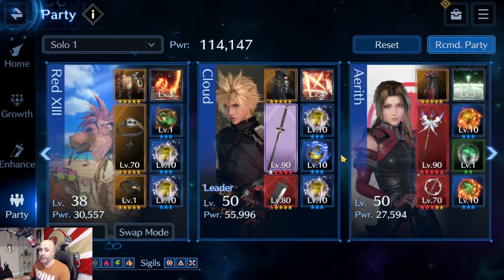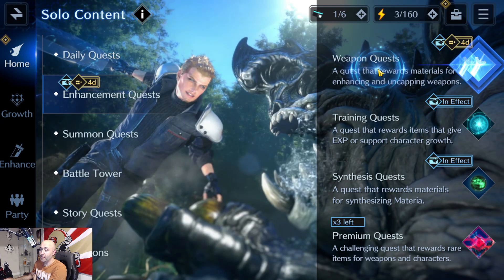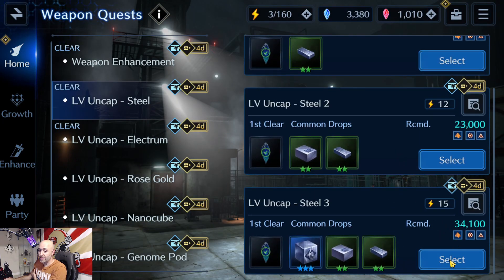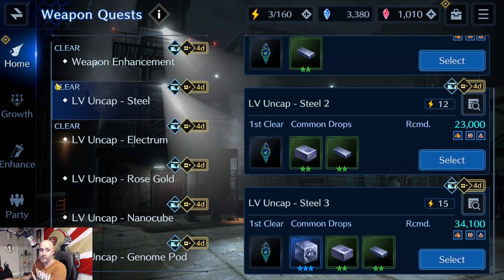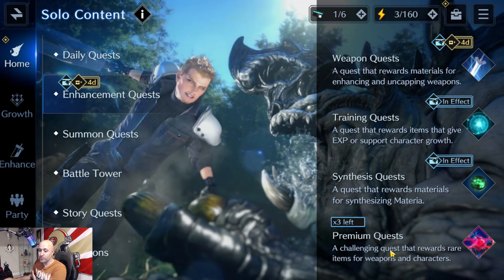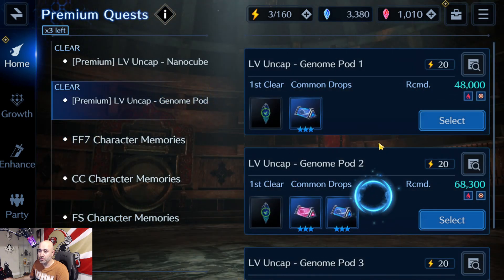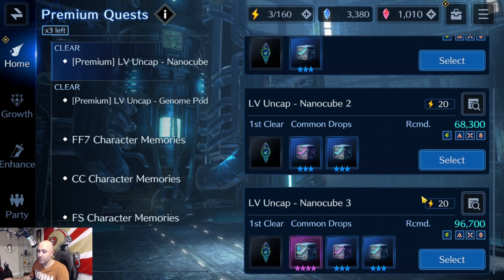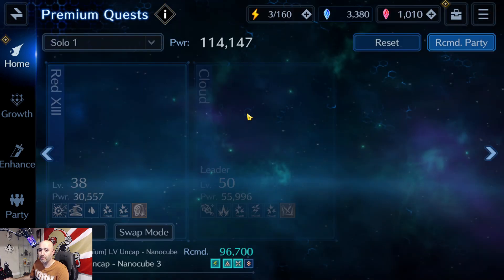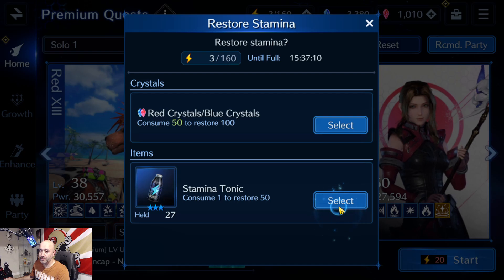Let's go to the Premium Drops premium quest since these have higher power. I'm looking for the Genomes. This one here requires three sigils — circle, X, and diamond — this is perfect. The only one we don't have is the triangle or diamond one, so don't worry about that. I'm going to use one of my stamina potions to show you guys how this works.